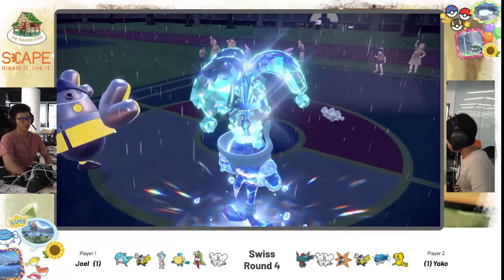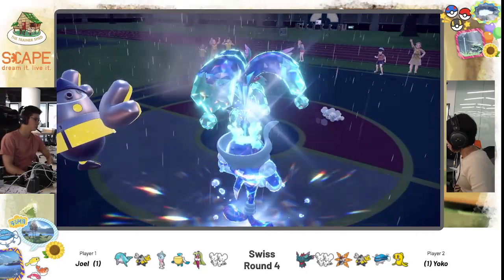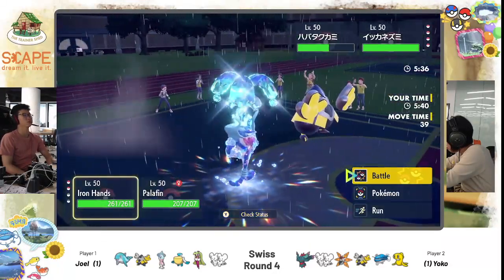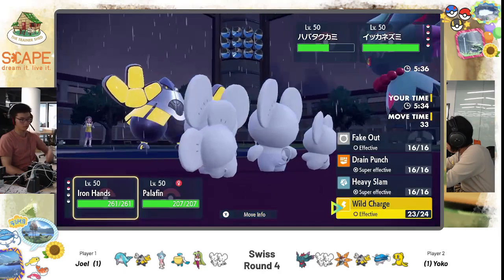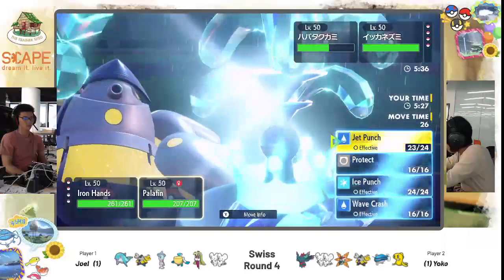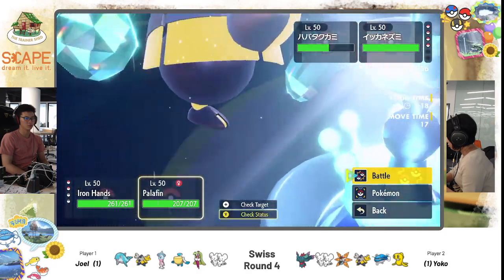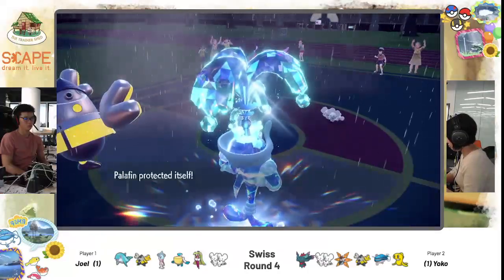Jet Punch into Fluttermane — Joel didn't even opt for Fake Out, just going for damage. Wild Charge into the Mousel slot. Which is more threatening — Mousel or Fluttermane? I would say Fluttermane. You go for the Fluttermane kill, and then Pop Bomb can miss. If you hit one time and miss, depending on what Yoko has at the back, I think she's still very comfortable. Yoko does have Follow Me on Mousel — that's an option to ensure the main survives. The main is still really good against Iron Hands with super effective coverage. Joel goes for the Protect play instead. Dazzling Gleam does come out, chipping Iron Hands pretty nicely.